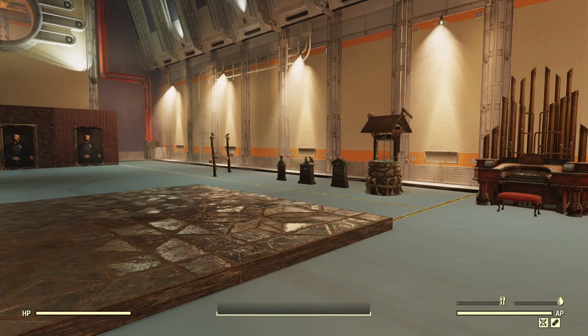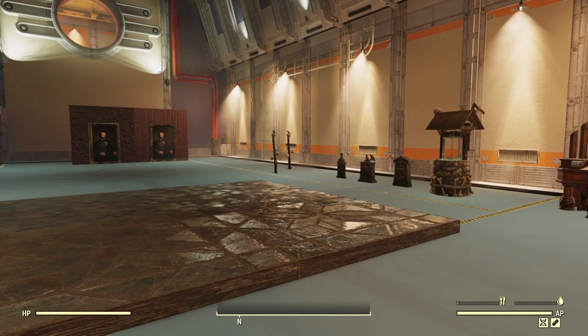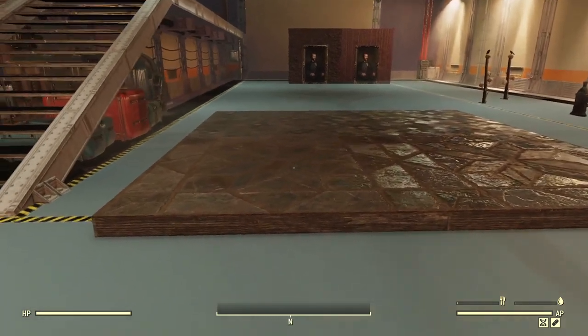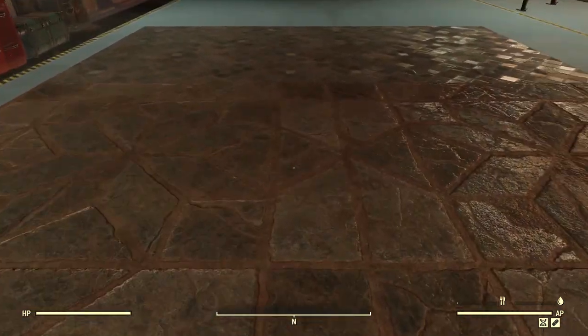Hello there, I'm Forged Tech, and this is the pipe organ haunted house bundle as well as the separate item, the secret door portrait. First, we're going to start off with the haunted house floors.